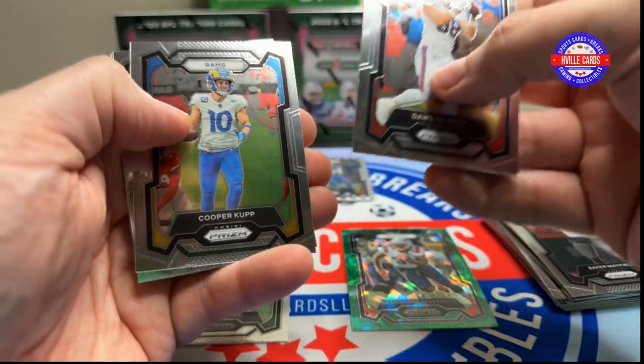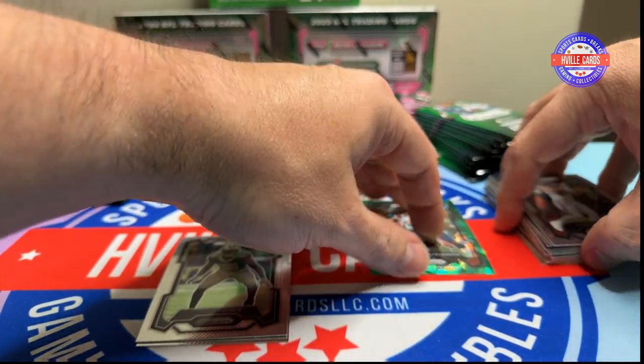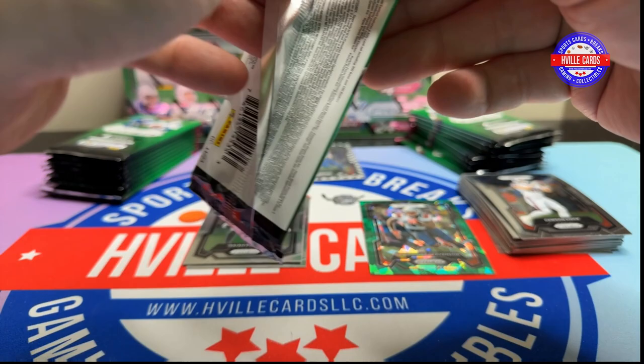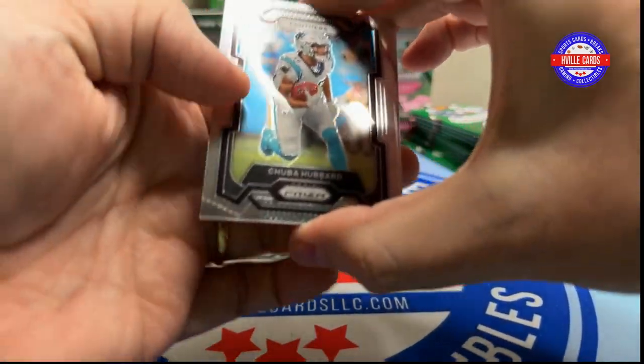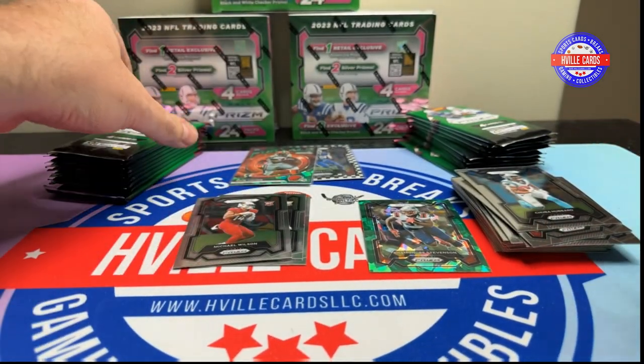We've got Dawson Knox, Cooper Kupp, Saquon, and Isaiah Foskey. Next pack: Chuba Hubbard, Damien Pierce, Javon Kinlaw, and Michael Wilson.